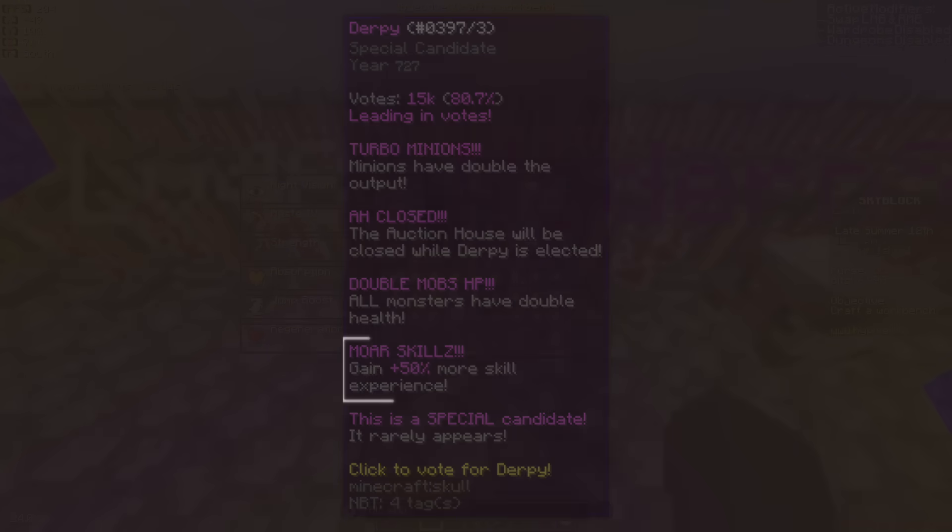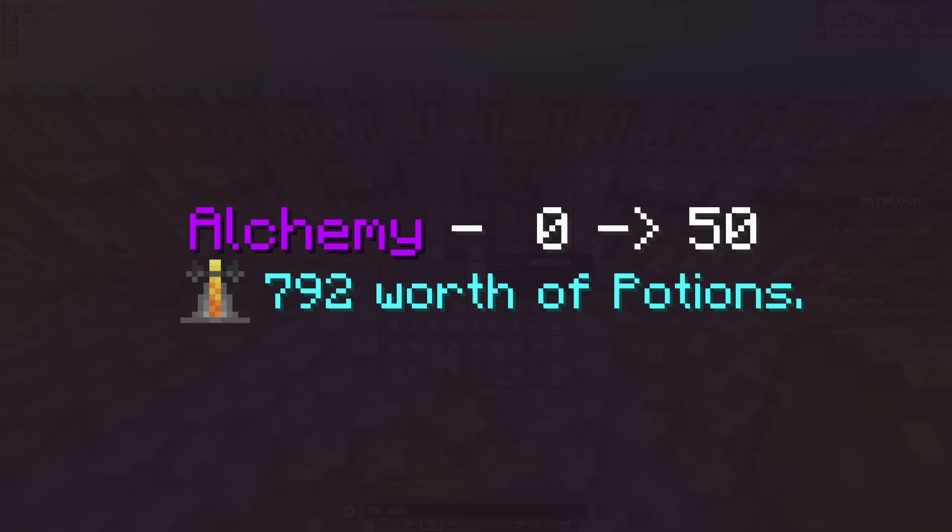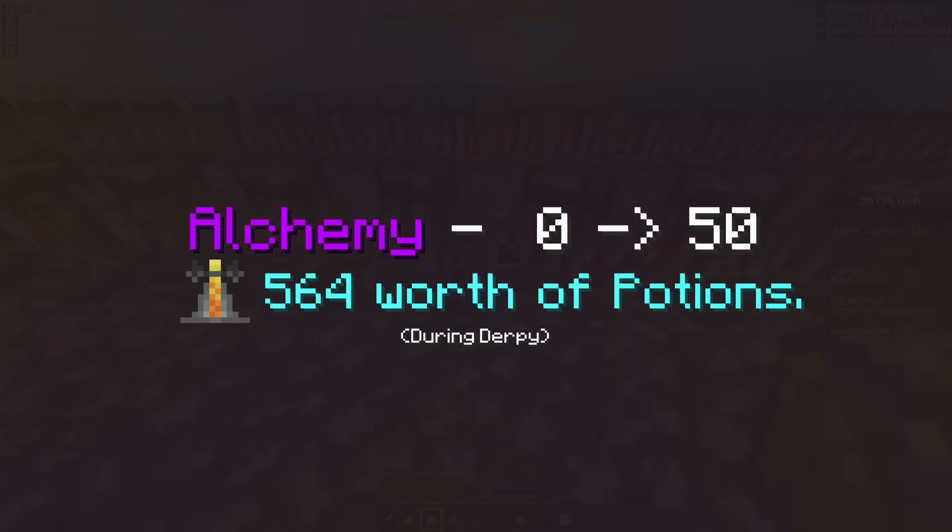To give you the nerdy numbers, instead of needing 792 brewing stands worth of potions, you're only going to need 564 potions to reach that alchemy 50 goal, and that is a lot less potions, and thus a lot less original money spent.